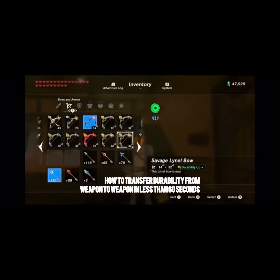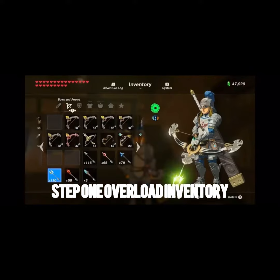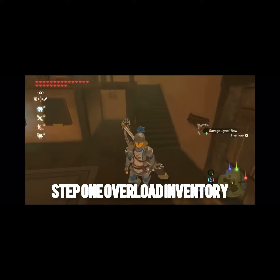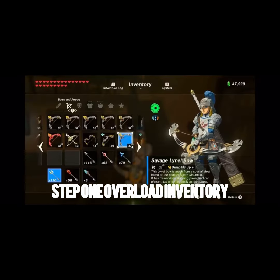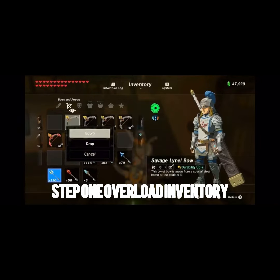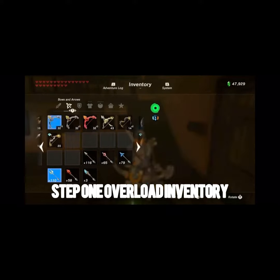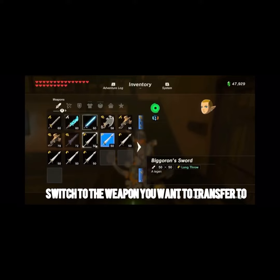This is for durability transfer from weapon to weapon in 60 seconds. So first, pull out multi-shot of this. Make sure you're doing the glitch like this, and then just simply overrate it briefly. Switch weapons — say I want the big orange sword's durability on this, the guardian sword plus plus.